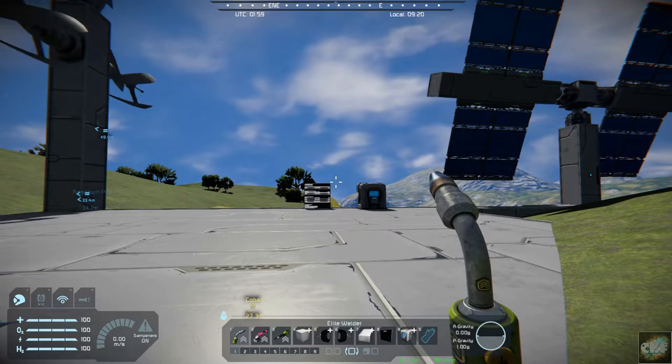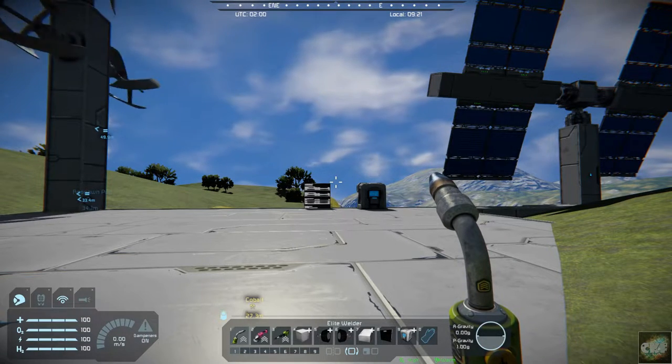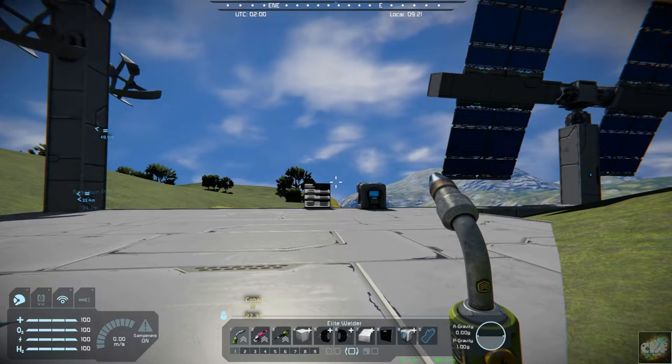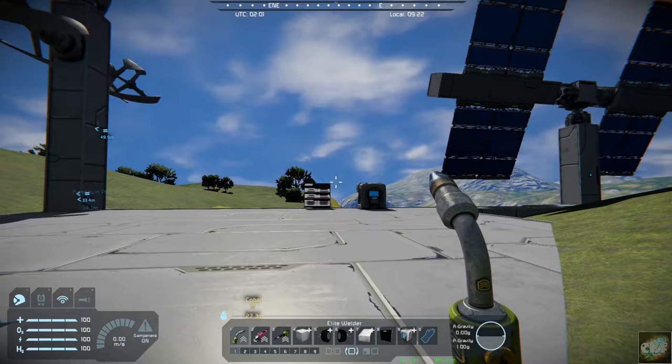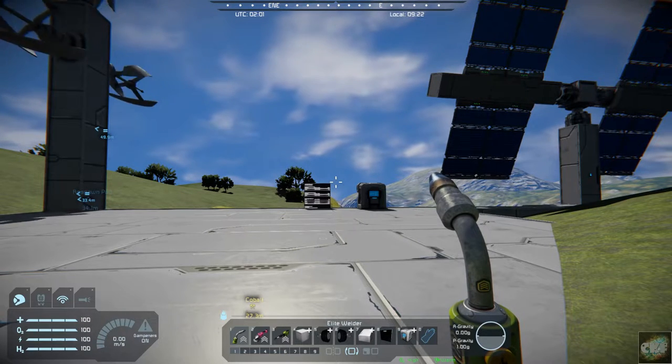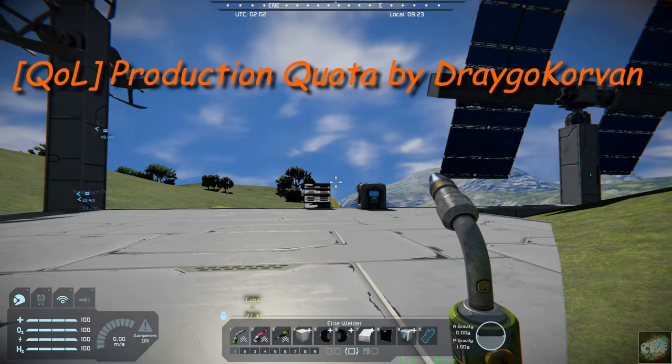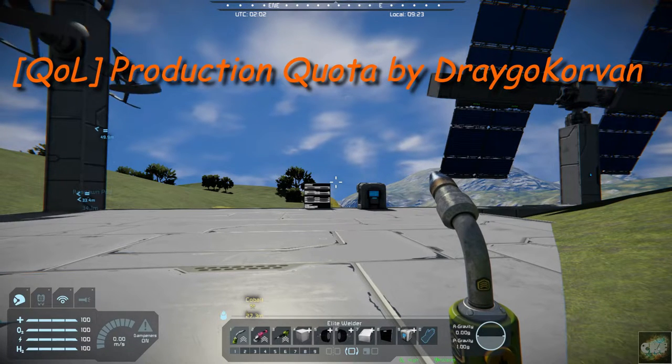Hello, all you space engineers out there, Commander Kingfish here, and it is Mod Wednesday. So today's mod is a mod by Drago Korvan. It's called the Production Quota Mod.